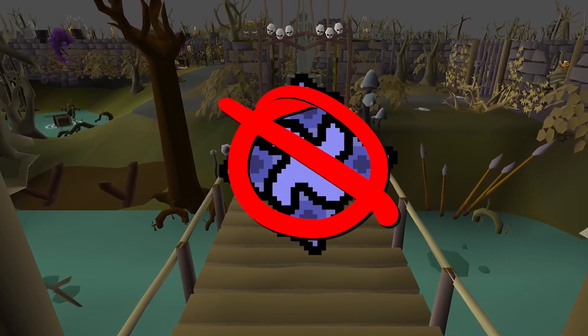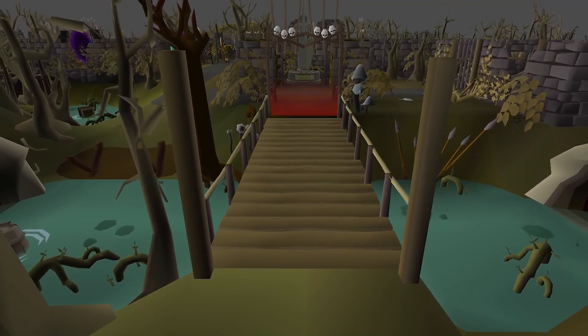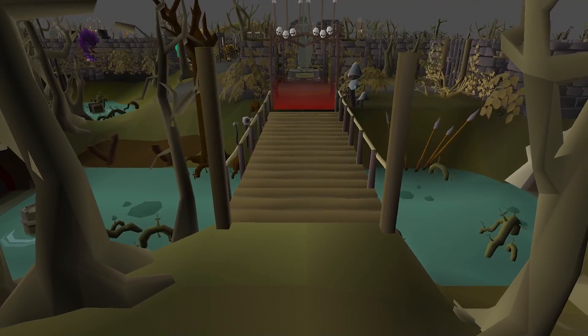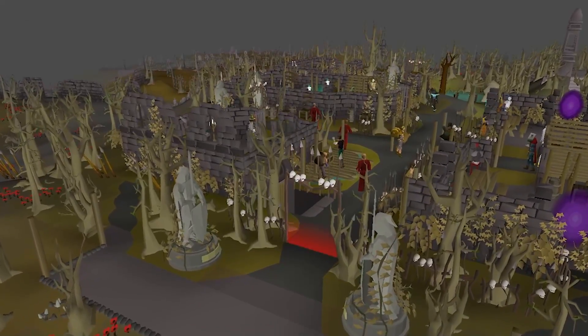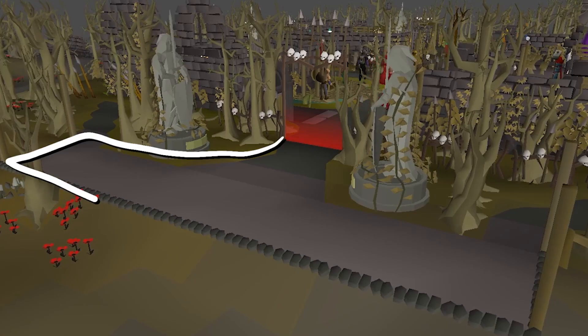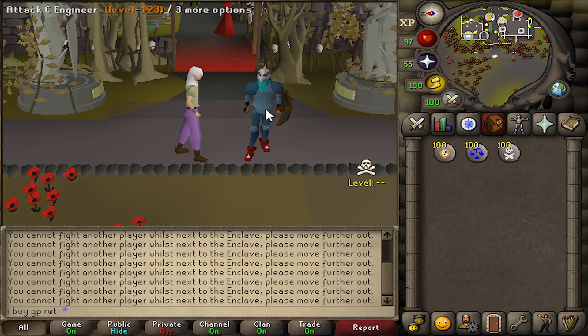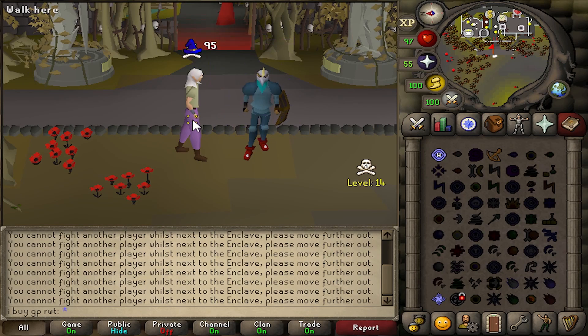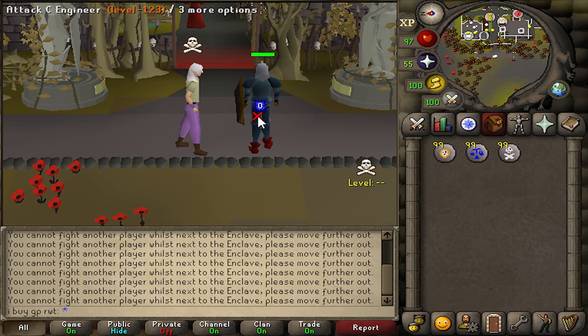But Jagex didn't stop there. On top of this easy to understand mechanic, they also added a weird, unique mechanic to a few of the tiles surrounding the Enclave. Outside each entrance, there is a grey area where some players can be attacked and some can't. Any player who is currently affected by a Teleblock can be attacked in these grey areas. All other players are completely safe — with one exception: if you attack a player who is Teleblocked, that player can then retaliate.